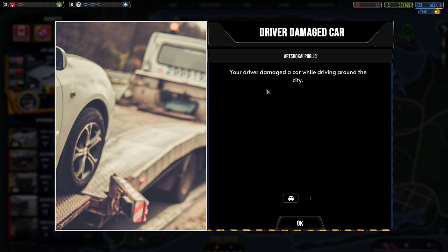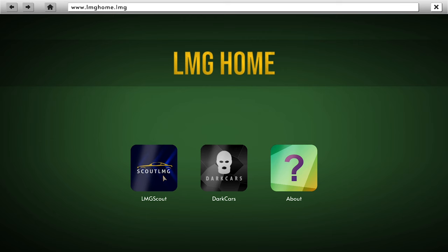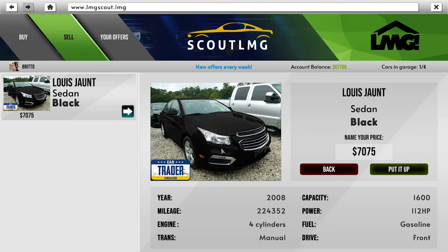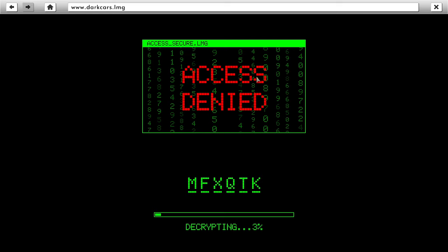Drive or damage a car while driving around the city — that's a mission objective. I don't mind if it gets a bit damaged, just don't completely lose it. Let's have a quick look at the LMG Scout — nothing worth buying. We could possibly sell the Louis Jean. It's hard to see what we're going to make out of it. We'll name our price at $12,000 and put it up and see what happens. Nothing worth buying, so let's go to the dark cars.